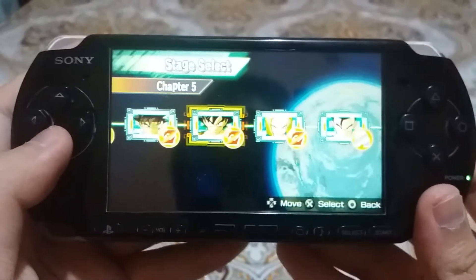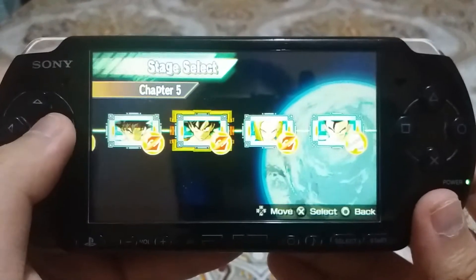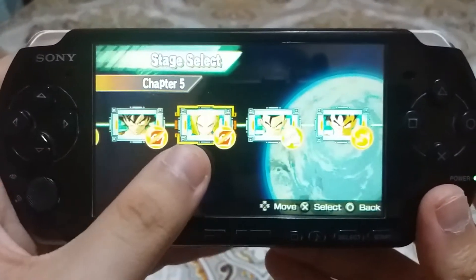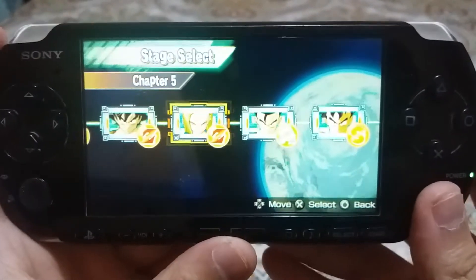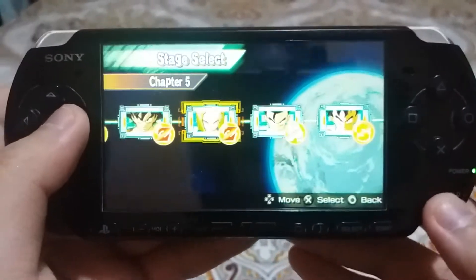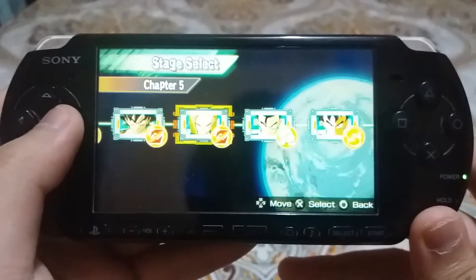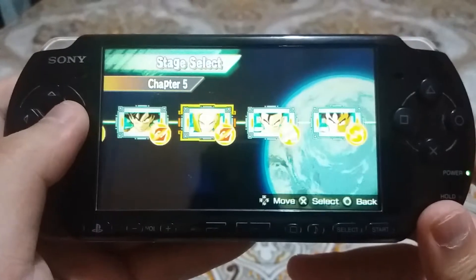Bardock vs Goku — Boss Goku. Bardock defeats Goku. Next is Android 18, Boss Android 18. Future Gohan vs Android 18 — Future Gohan defeats Android 18.